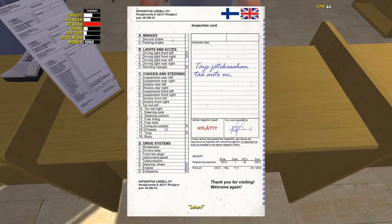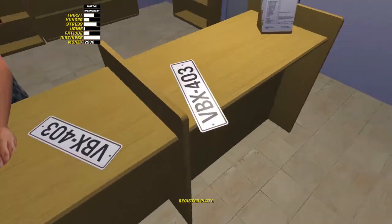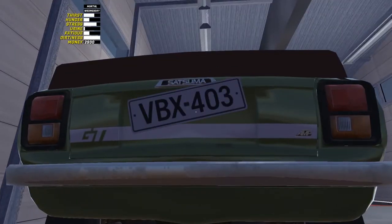Sometimes you are refused a license plate and many folks ask what's wrong. Click on the British flag and here comes the English translation. Let's not tempt fate — attach the plates and save.